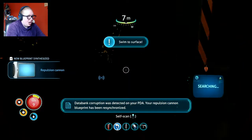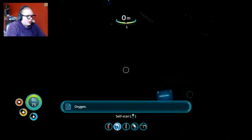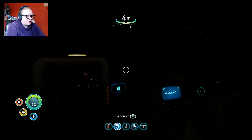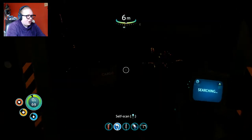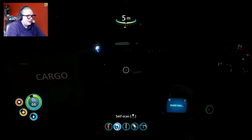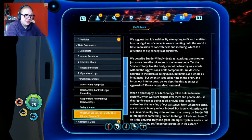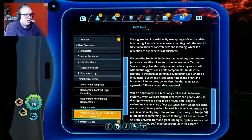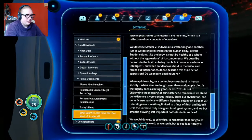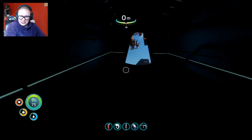Propulsion cannon - oh fuck. Corruption was detected on your PDA. Your technology blueprints have been updated. Thank you. Why were they corrupted in the first place? The PDA says: 'By attempting to fit such entities into our rigid set of concepts, we are painting onto a world a false impression of concreteness and meaning.' I feel like none of this makes any sense whatsoever - and it doesn't. I don't care, I'm wasting time here.